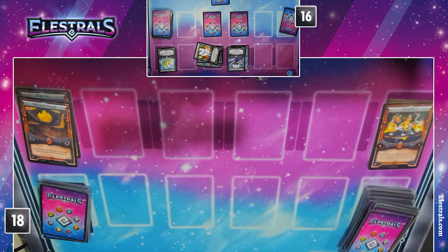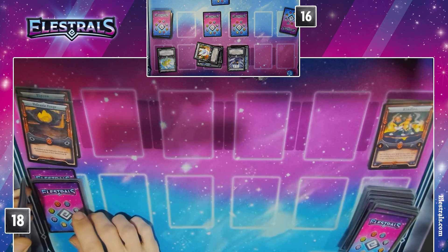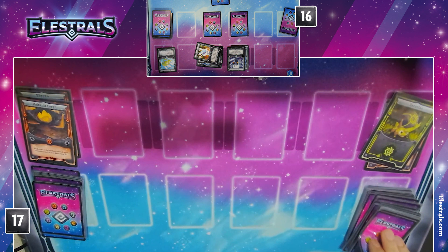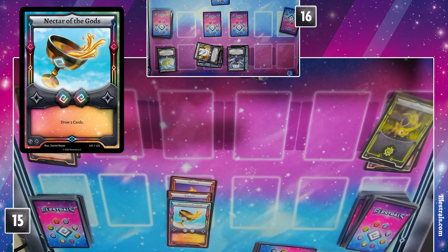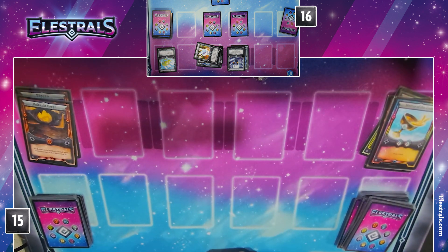Really nervous about that decision to throw a Kinleo out there and not go after the Siracoon. I'm actually going to expend an Earth to draw a card. Two fires in play next to the Ghost — he needed that. I can't do anything else with enchanting for Elestral Eyes, so I will end my turn.